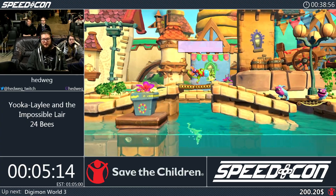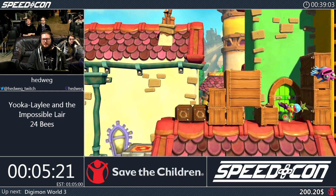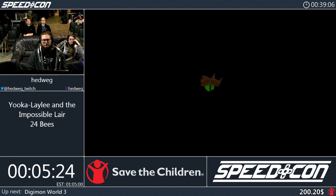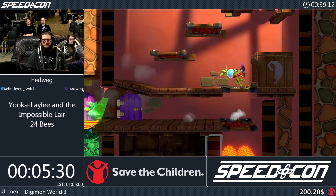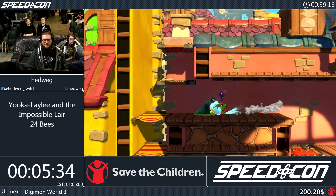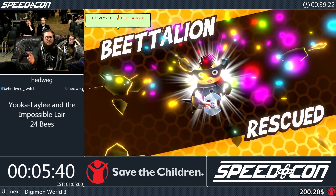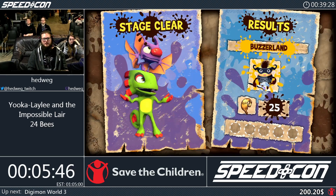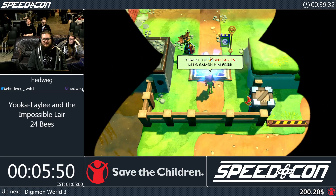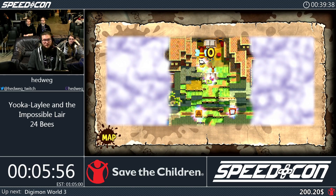We can jump off of the water if we did a twirl before. I'm carrying a little berry with me. We'll try to throw it at the end of the level because the end is always a little glass beehive that can not only be rolled into, but we can also throw things at it. Sometimes we don't even have to reach it with our own body - just throw stuff at it to free the bee, like we did there. We can also use that in the overworld.